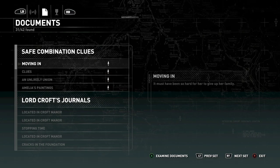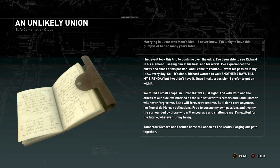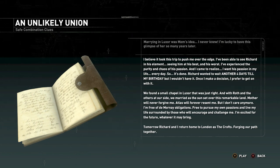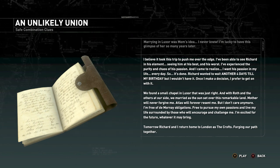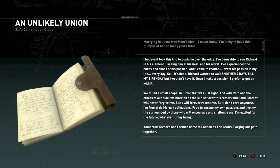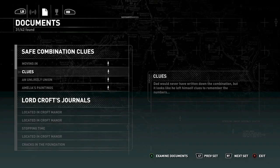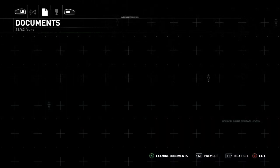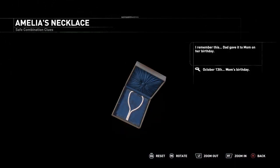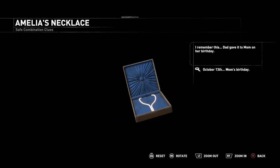The day of our wedding anniversary — this note here, the Unlikely Union, can be found in the part of Croft Manor where Amelia slept. I think it's either her bedroom or the painting room, one of those two. What it says here is it goes on about their anniversary date and when they got married. So four days before her birthday. And if you don't know her birthday, you will find the necklace beside her bed, and her birthday will say October 13th. So four days before October 13th is October 9th.